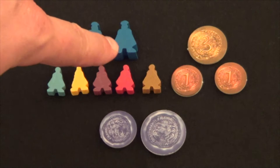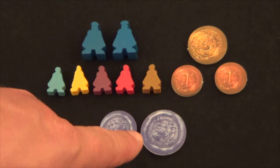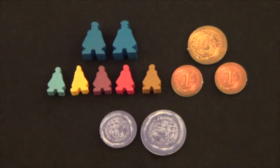At the start of the game, each player should collect two of the large player pawns out of the supply of their respective color. They should also collect one each of the five available smaller worker pawns, their one large and one small player token, and five guilders out of the bank.